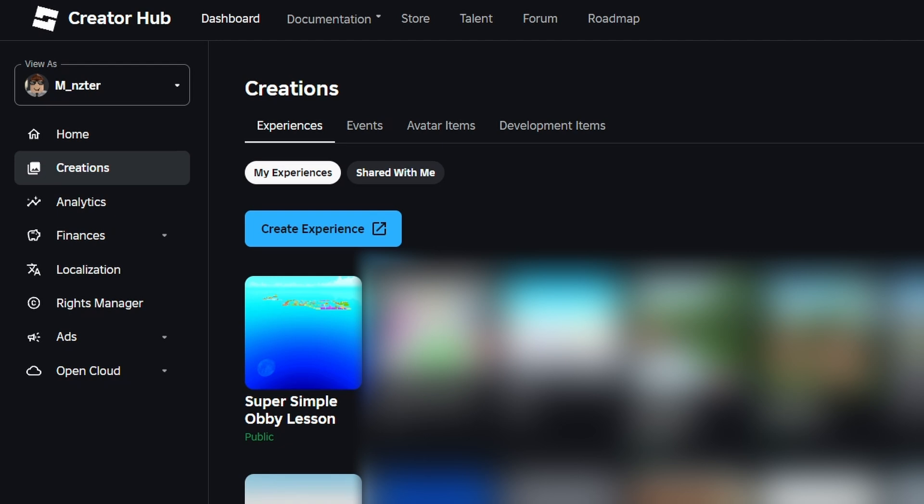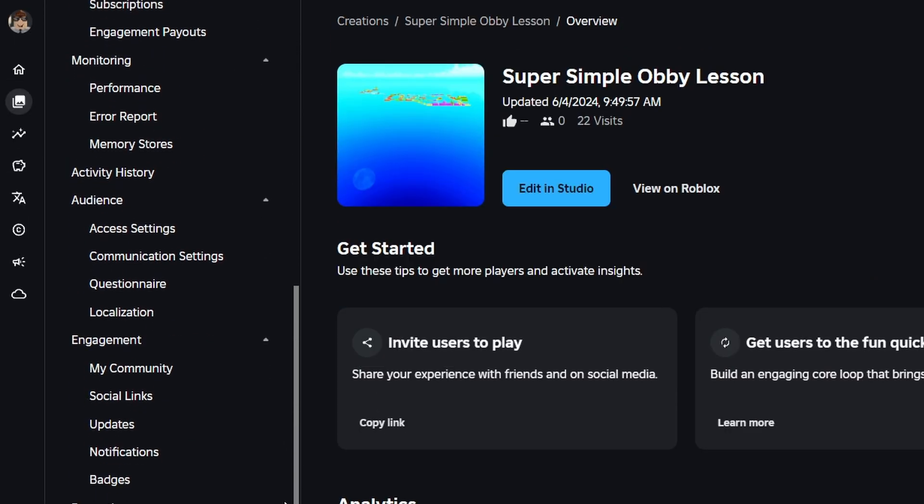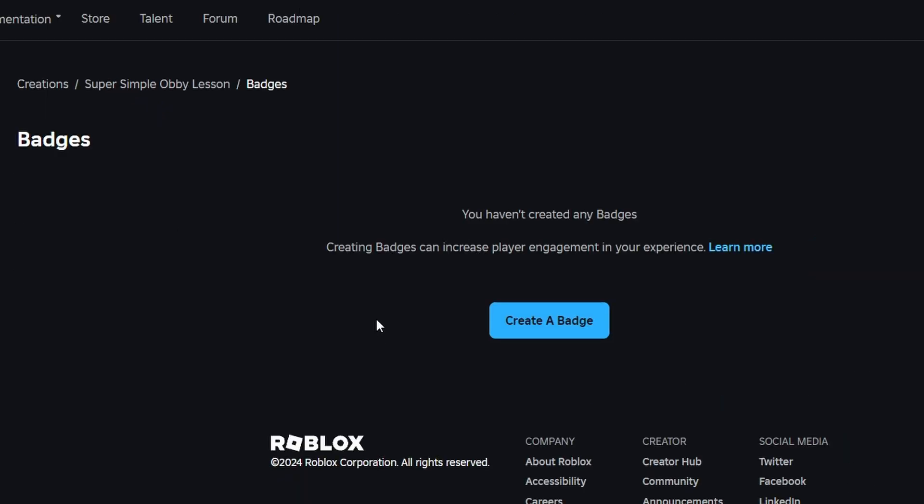Now from the creator dashboard, you are going to have to select your game. Go ahead and select your game. Then in the left panel, we're going to scroll all the way down to the bottom, and underneath the engagement section, we want to go ahead and click on Badges. Now that we're on the badges page, we can get started with actually creating some badges. So let's go ahead and click the Create a Badge button.